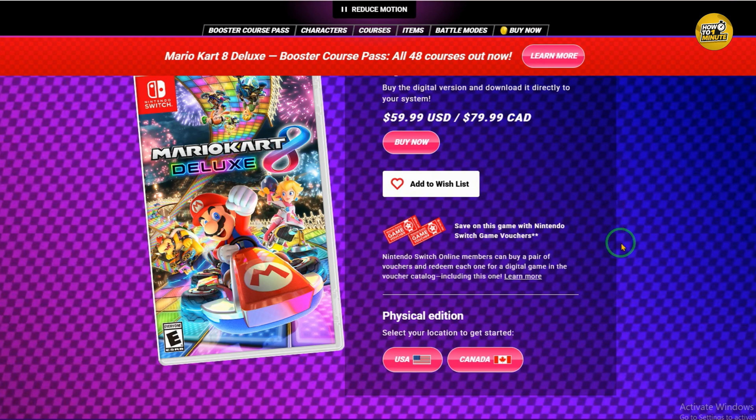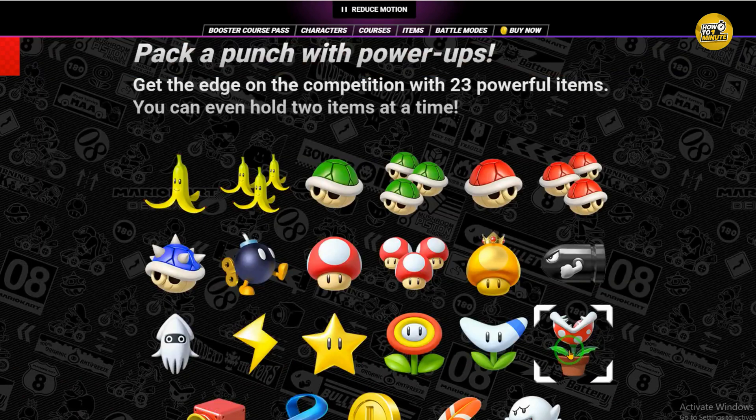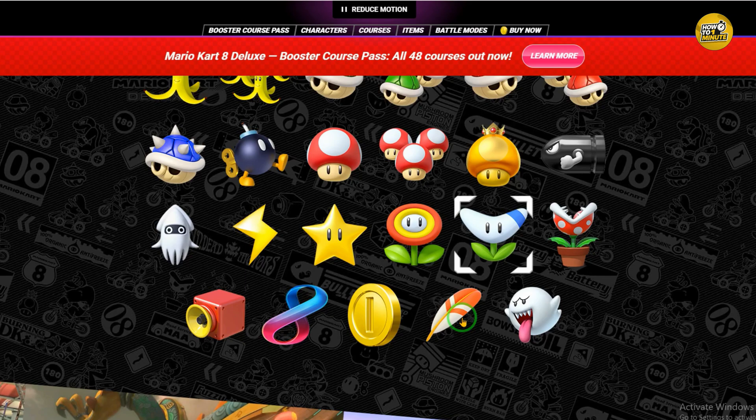Once you have the game set up on your emulator you can start playing online. Make sure your computer is connected to the internet. Open the game and go to the main menu. Click on online play. You will see options like worldwide, regional, friends, and tournaments.